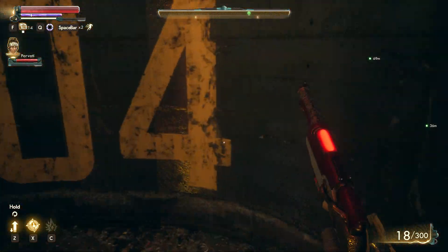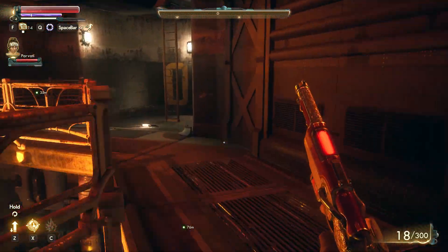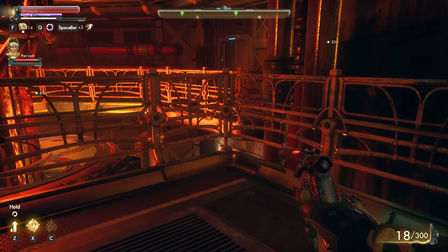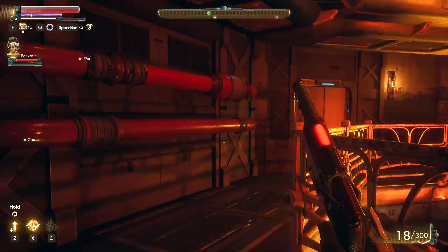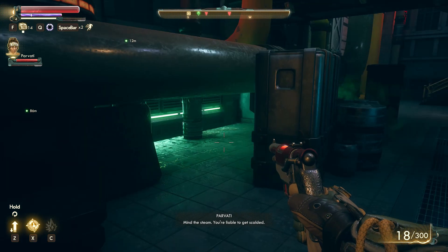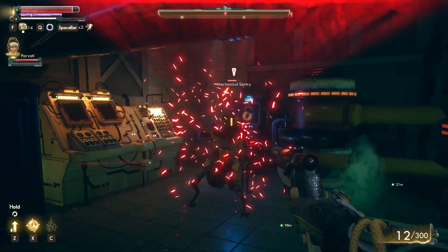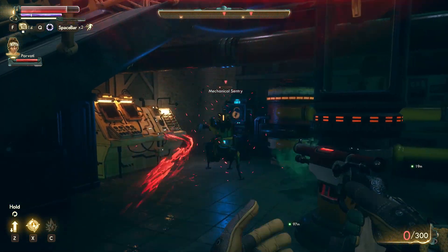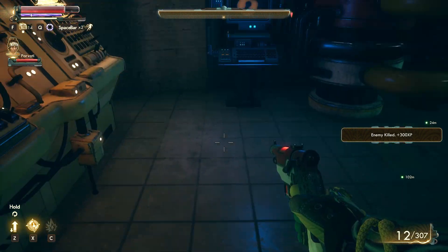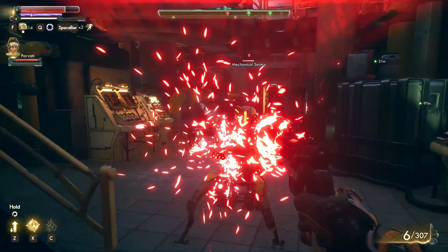My system specs are above the minimum requirements for this game, but for whatever reason this game is running extremely hot for me. It's a great game and it looks beautiful, but every time I play it, maybe 30 minutes in I'm running to my fridge to grab a cold pack to put on top of my laptop. Maybe that's a sign my laptop's getting older or has too much dust inside, but I can play Rust for four or five hours with no overheating issues — with The Outer Worlds I'm definitely noticing my system heating up and the room getting hotter.